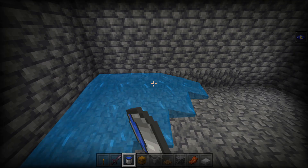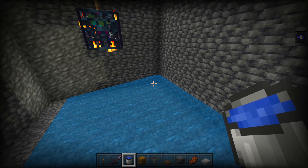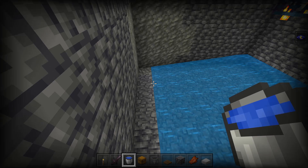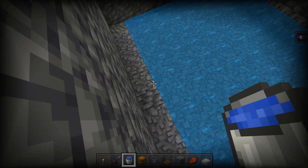Now we can set down our water buckets along the side of the spawner that we want the mobs to not flow towards. So whatever side you want your killing chamber to be, place the water on the opposite side of the room. It sounds confusing but it'll make sense a little bit later in the video.